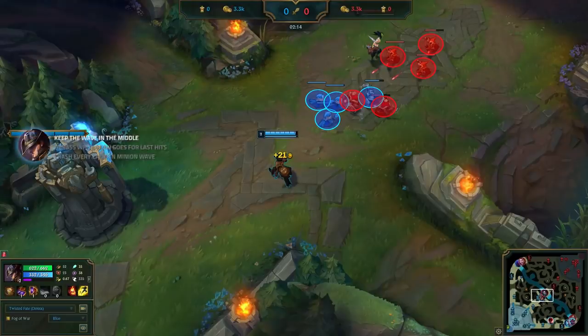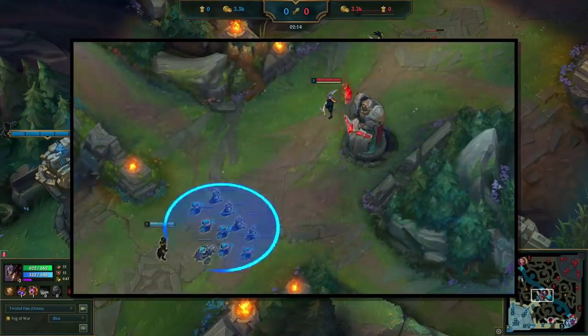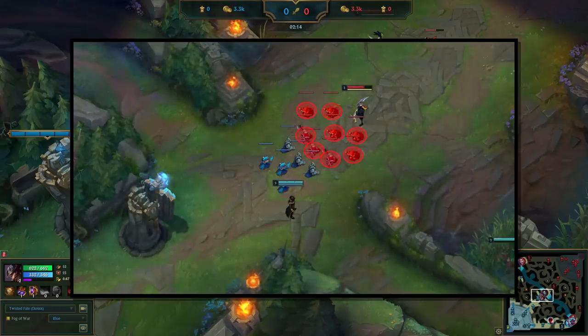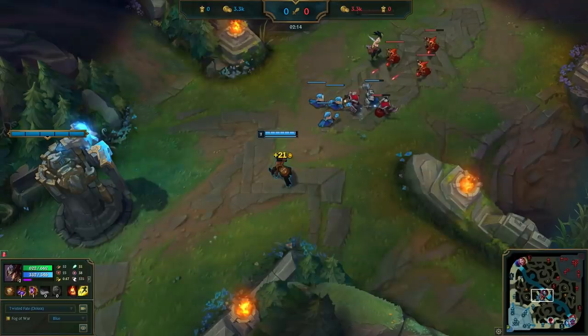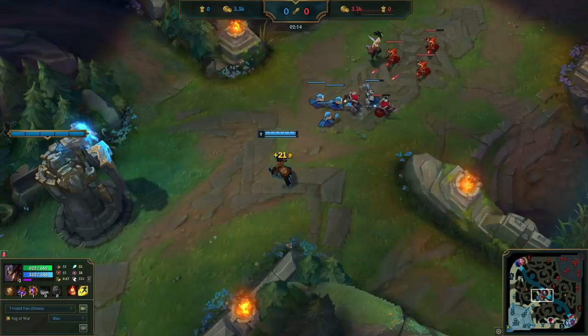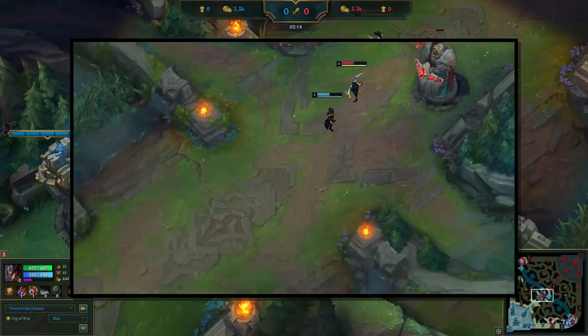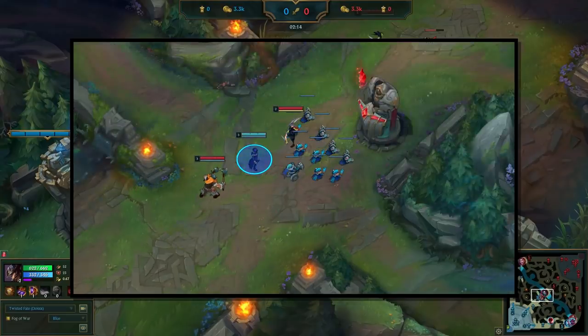You might be wondering why we should use this strategy over the typical range vs. melee one where we slow push a big wave onto the enemy tower and then harass, or why not use the other strategy Dopa uses where he will freeze mid all game, which sets up ganks for the jungler. The first and most popular is the slow push into harass on tower strategy. The good part is it gives you a lot of time to harass the enemy champion and can get you tower damage, but if you take a bad trade, the enemy can freeze using their tower and you can get stuck in a bad spot. You also have to push without dying to ganks, which a lot of players struggle with.